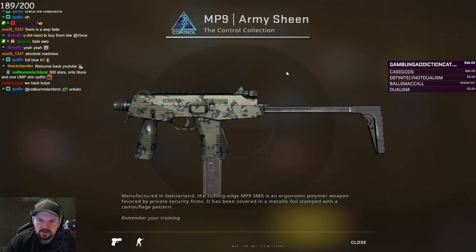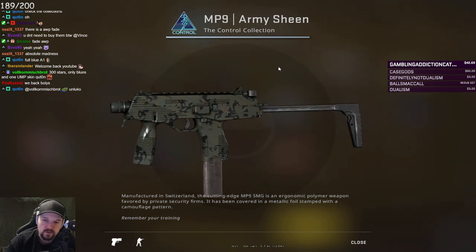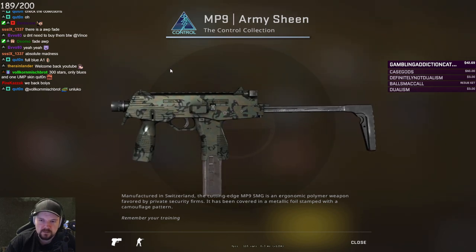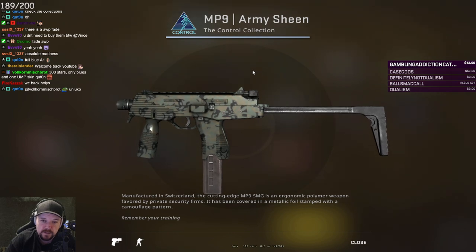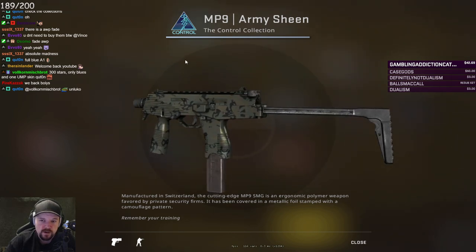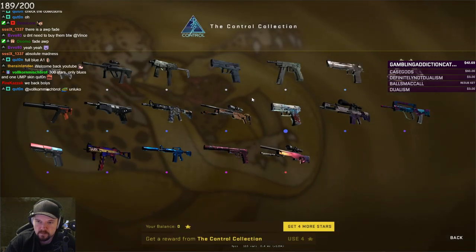MP9 Army Sheen. There are actually a few Army Sheen skins in the game. They're not bad. If you went for like a forest or army style inventory — I know some people actually have — then you could add this to the mix. It's not bad. The MP9 is definitely a gun that gets used quite a lot. In terms of a grey, that's probably about as good as you can really ask for. That's a solid skin.